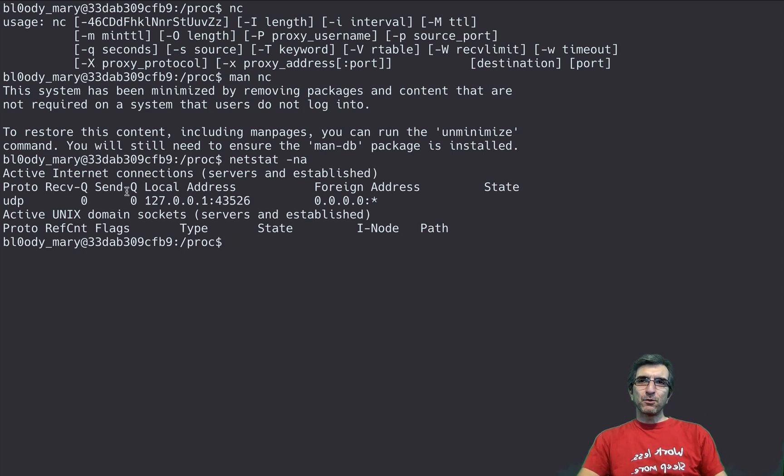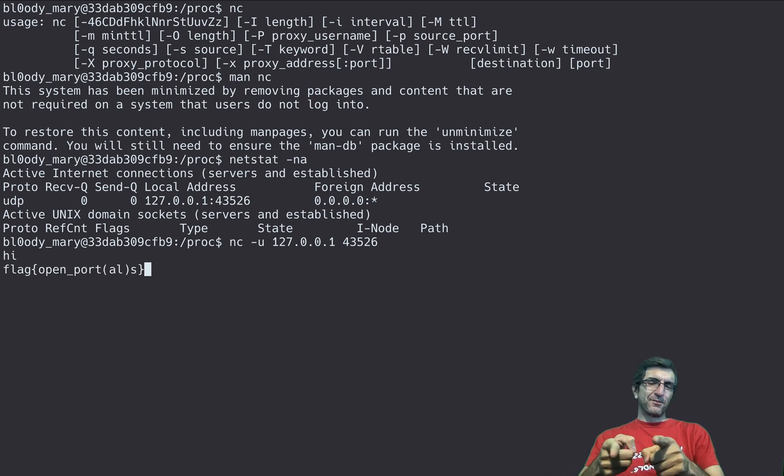We have NC and we have a UDP port, so: nc -u please, connect to this port. It waits for me to say something. I say hi, and it spits back the flag. This is the next flag we found. You may feel it's easy, but it took maybe half an hour to dig everywhere in the system and find this.